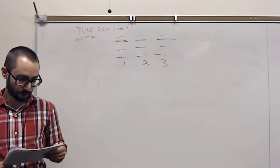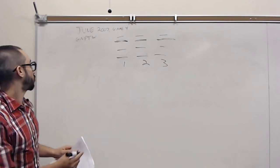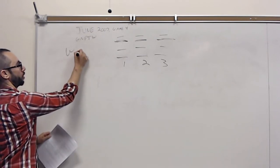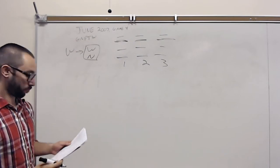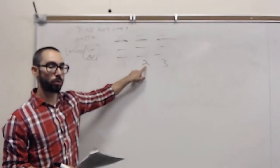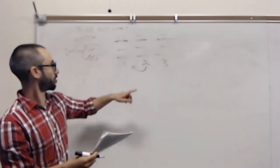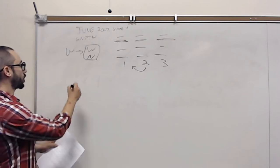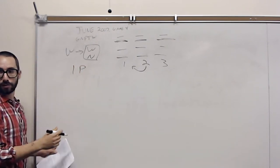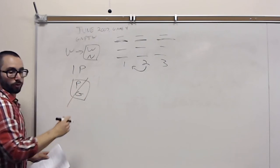We have the rules: any center with wood also has newsprint, so if wood then wood and newsprint are together. Anything at center two is also at center one, so I'll draw a little arrow — anything from the second center goes onto the first as well. We have only one center with plastic, and plastic and glass can never go together.